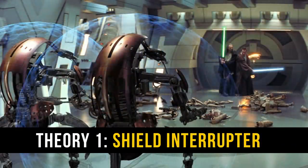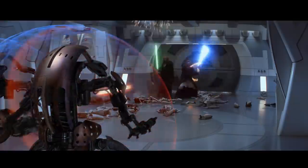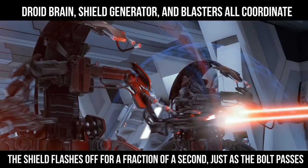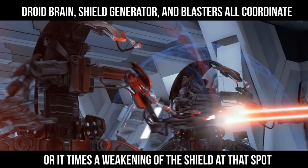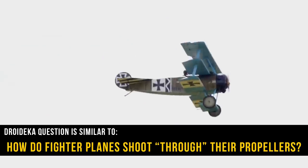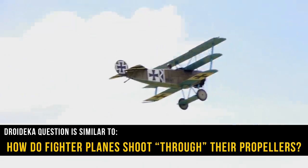The first theory is the simplest: it doesn't shoot out of its own shields. The shield could be temporarily turned off at the exact millisecond that the blaster bolts are generated. The shield, droid brain, and blasters are of course all in the same unit, so coordinating this action precisely shouldn't be that hard for a droid. You can modify this theory by just saying that the whole shield didn't have to be taken down — just weakened at the area right around the blaster barrel, just as it was about to be fired.